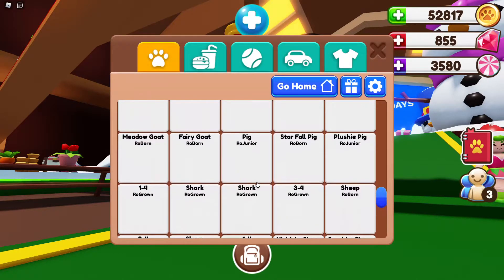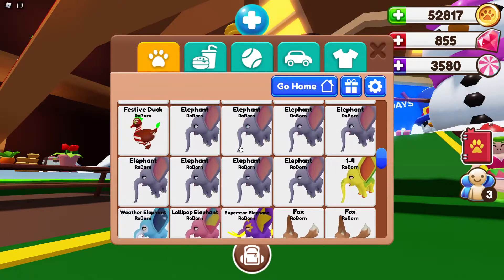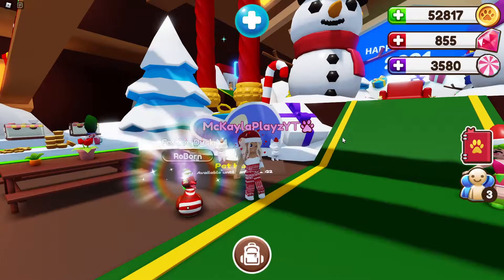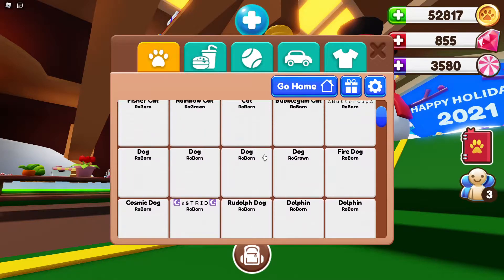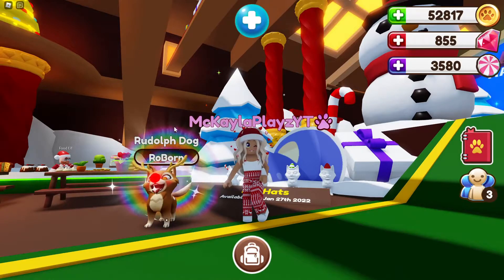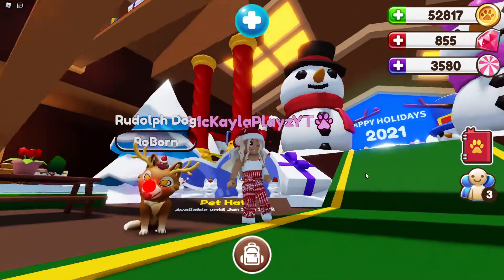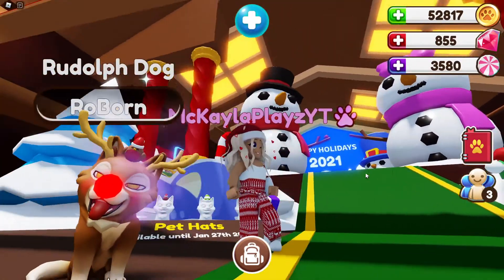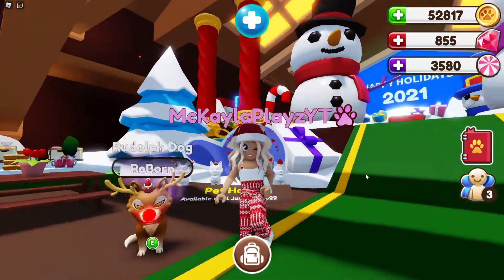The santa fox already has an accessory now. What looked good with the festive duck? The santa helper hat - oh that is so cute, I love it! And now for one more pet - the Rudolph dog. We have one more accessory, the robin. Oh my god, that is adorable - that is so stinking adorable, that is so cute!